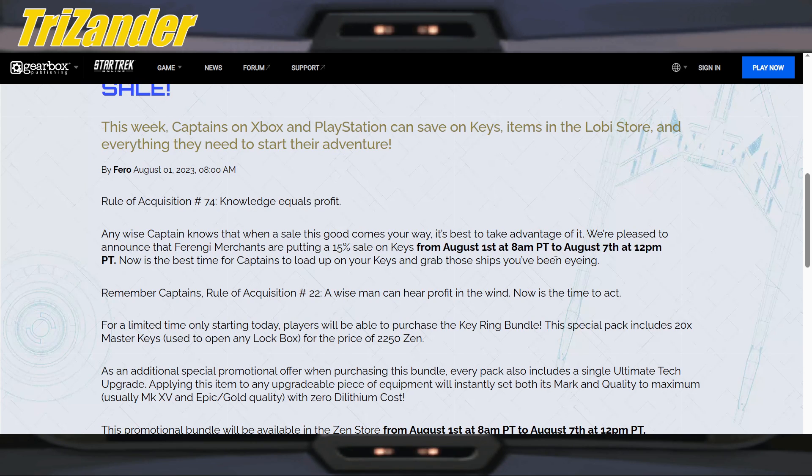Buy the keys when they're on sale, such as this - I would actually recommend waiting for a 30-35% sale. Then, once the sale is over, keep an eye on the exchange for the price of the keys for EC, and then try to get your maximum EC back as best as possible.